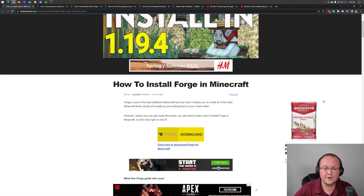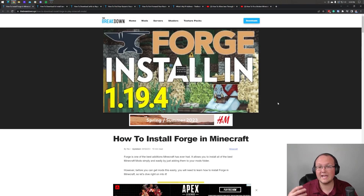Forge is by far the most popular Minecraft mod loader out there, but if you wanted to make a Fabric server, there is a link in the description down below on how to do that. Fabric is a close second, so we have a guide on that if that's what you're more interested in. But let's go ahead and get our Forge server going.